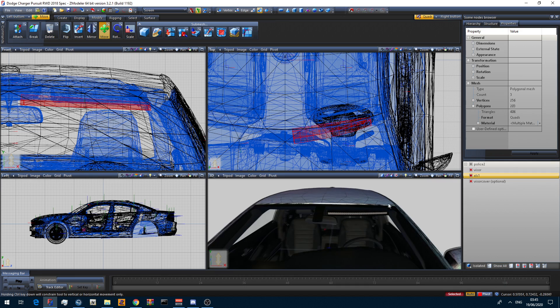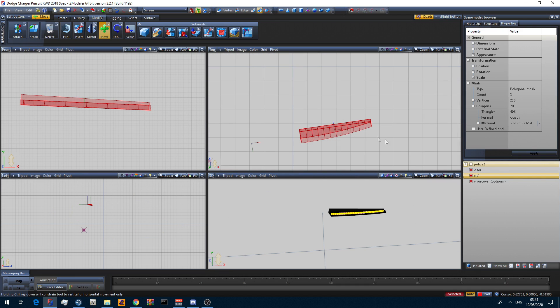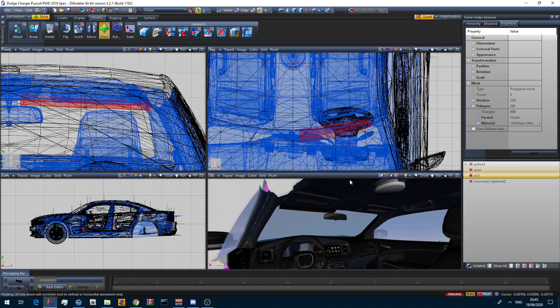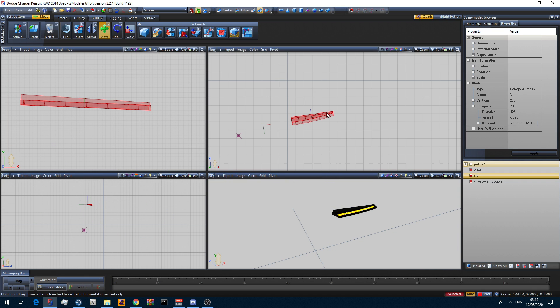Now, it's only on one side — how do we get it on the other side perfectly? What you want to do is copy this by selecting all of it, go to Create > Copy, then go to Flip and Mirror.